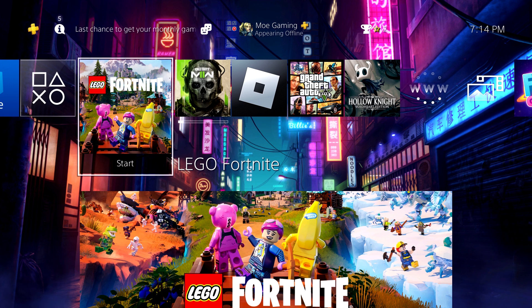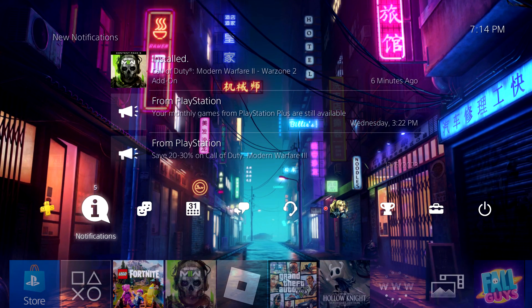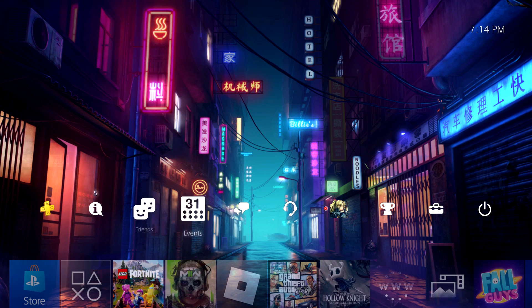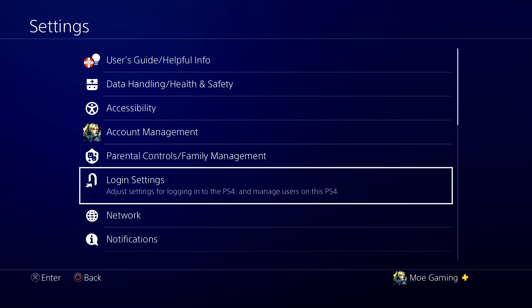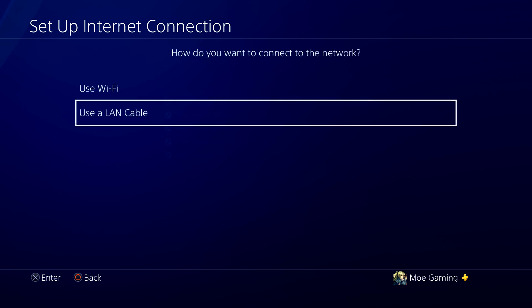What is up everyone, this is MoGaming here and today I am going to show you how to get the best DNS settings for your PlayStation 4 in 2024. So let's get right into this. The first thing you want to do is go into your Settings and go over into Network. In here we're going to go into where it says Set Up Internet Connection.